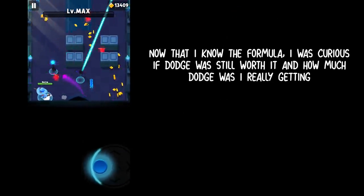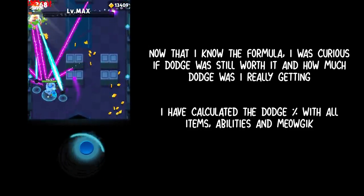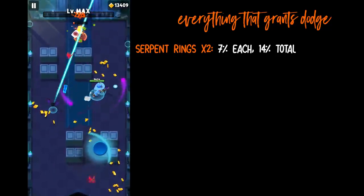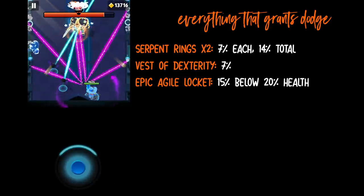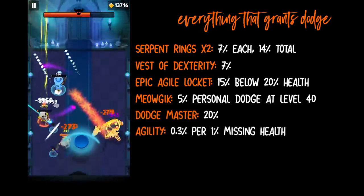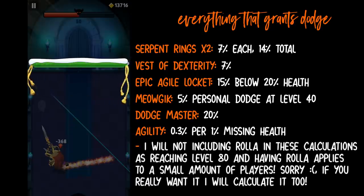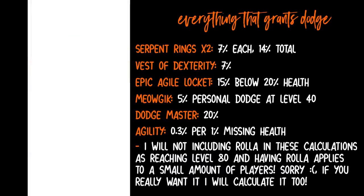With this formula I was curious if dodge was still worth it, and how much dodge I was actually getting with all the new items and heroes. So I took the formula, the heroes, the items, and the abilities to calculate percentages in different scenarios. Let's go through everything that grants dodge: the serpent ring grants 7%, and most players running this build will have two serpent rings totaling 14%. The vest of dexterity grants 7%. The Agile Locket grants 15% when below 20% health at epic tier. Meowgic grants 5% dodge at level 40. There are also two abilities — Dodge Master grants 20% dodge, and Agility grants 0.3% dodge per 1% missing health. Hero Roller also grants 10% dodge at level 80, but I won't include her as the results aren't relevant for most of us.